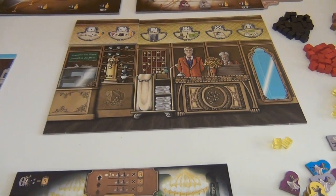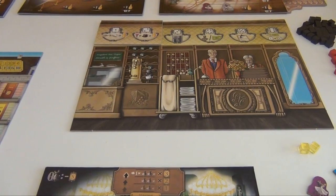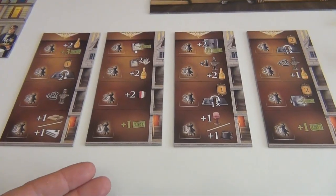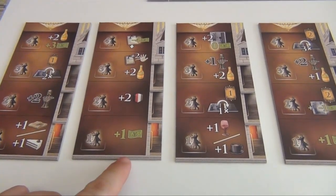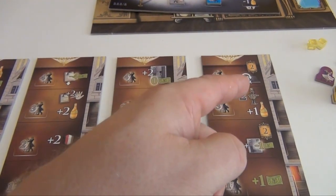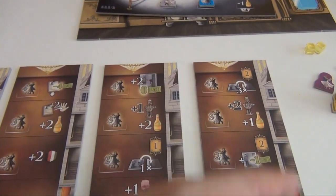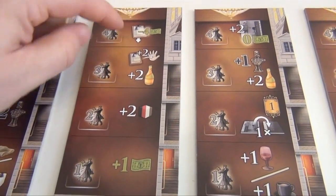Let's take a look at the rehearsal tiles and the additional material that comes with this module. There are four rehearsal tiles and they pretty much let you do different things with the usual rewards: there's money, free resources, champagne, steps on the Emperor track, flipping rooms, preparing rooms maybe at a discount, or getting and hiring additional staff members.